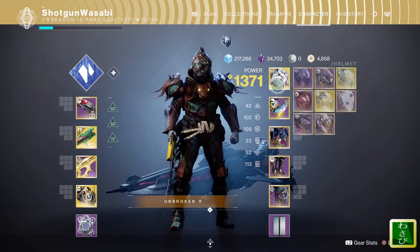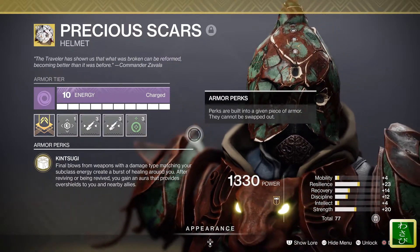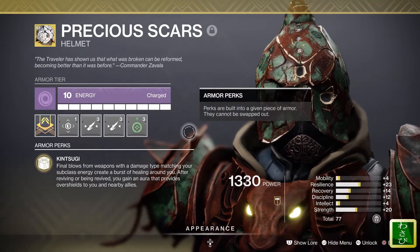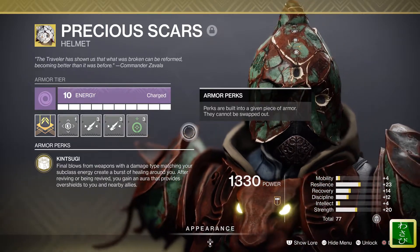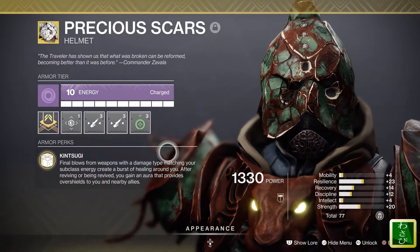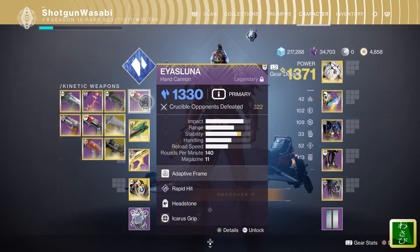Starting out, I like using the Precious Scars with this build, more or less because of this perk: Final blows from weapons with a damage type matching your subclass energy create a burst of healing around you. After reviving or being revived, you gain an aura that provides overshields to you and nearby allies. It's nice having that health burst. Of course, you want to have a Stasis weapon, or something with Osmosis so you can change it to Stasis — but ideally a nice Stasis weapon.